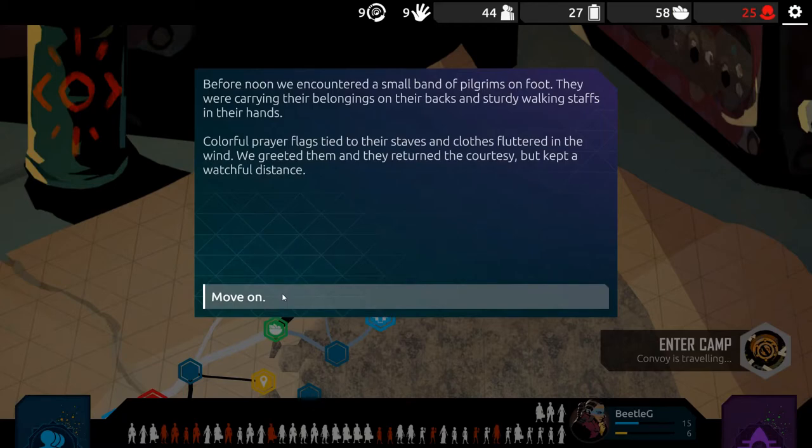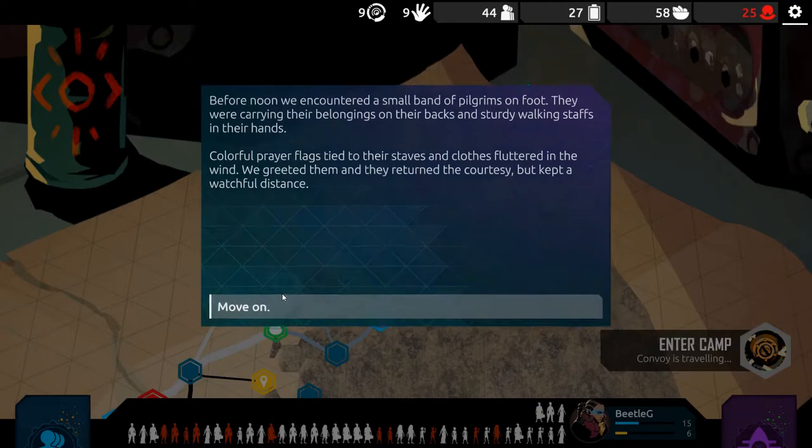We have too many quests. Before noon we encountered a small band of pilgrims on foot. They were carrying their belongings on their backs, sturdy walking staves in their hands, colorful prayer flags tied to their staves fluttering in the wind. We greeted them and they returned the courtesy but kept a watchful distance.